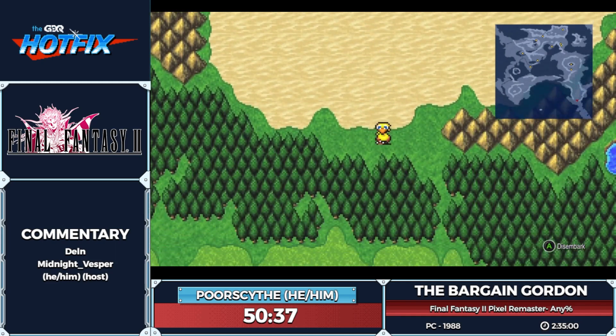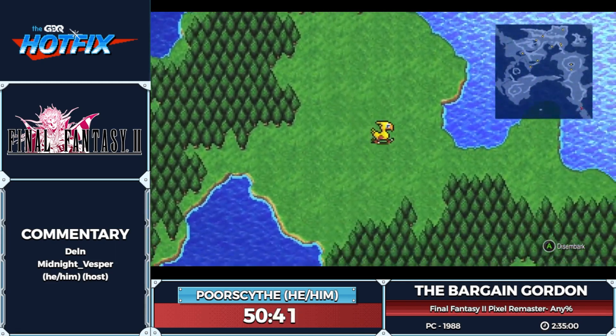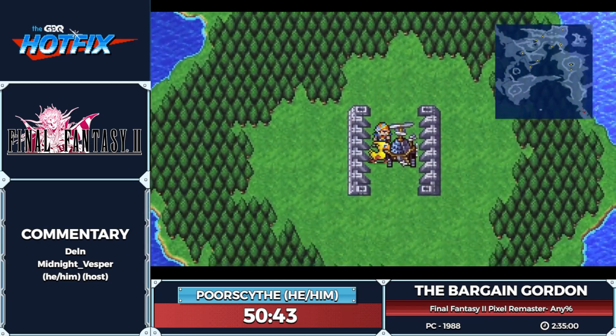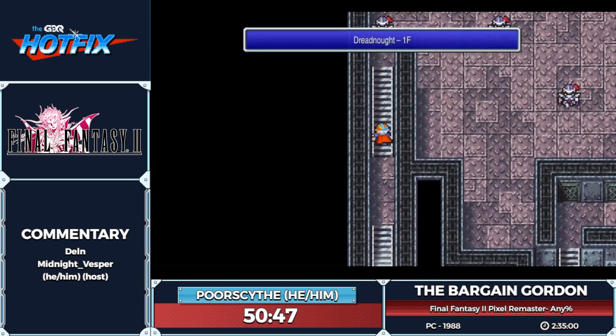Right now, most of the characters — actually every single character you're going to get as extra — do not have any spell outside of, I think, Layla. Everybody say hi and then bye to the only Chocobo in the game — the first one in the series.